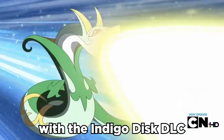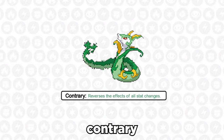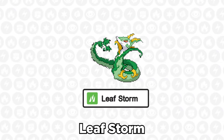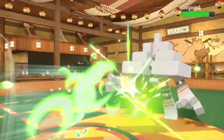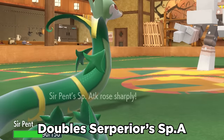Serperior is back with the Indigo Disc DLC, and it got one of the most insane buffs. Serperior has the ability Contrary, which reverses the effect of stat changes. This is paired extremely nicely with Leaf Storm, which is a 130 base power grass move that drops the user's special attack by two stages. With Contrary, this instead straight up doubles Serperior's special attack.